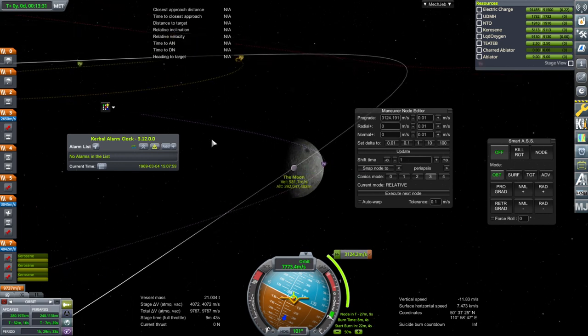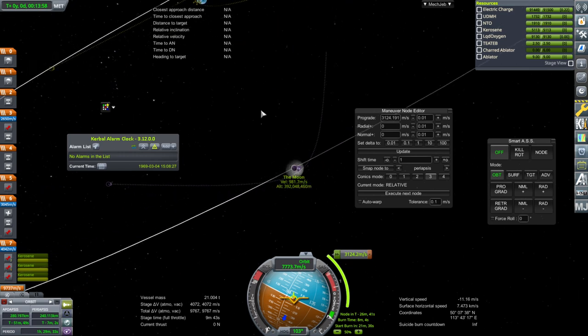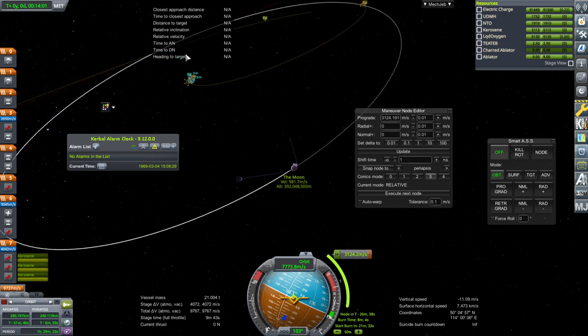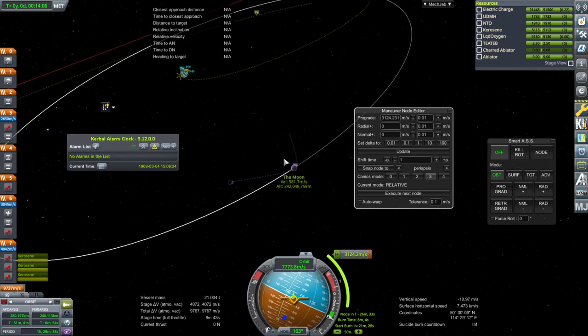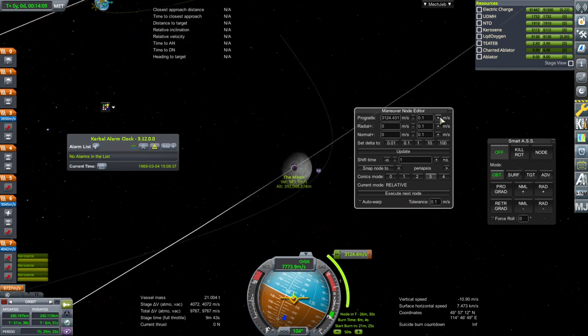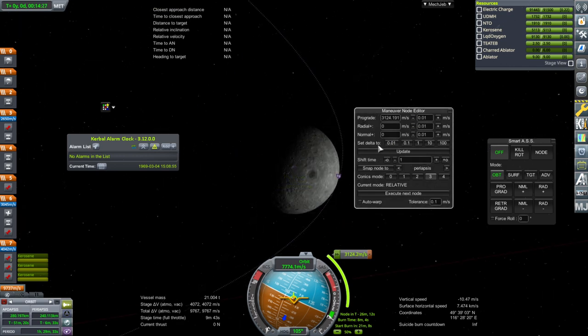Let me check our power — we have 4.8 days, so we are going to have to probably turn on infinite electricity. That'll be enough for our regular sort of mission, but we are not doing it at the right time. Let's see if going on the opposite side will speed things up — not by much. So we'll just do it like this.